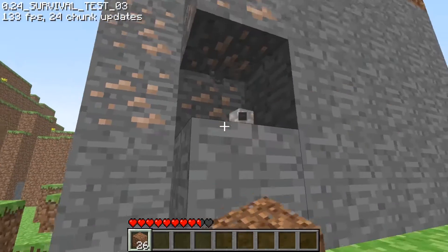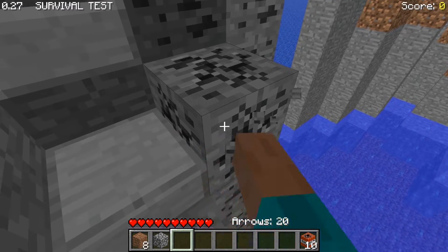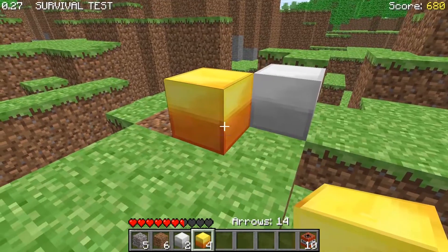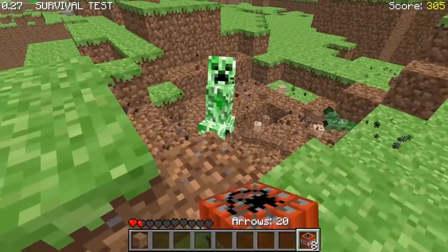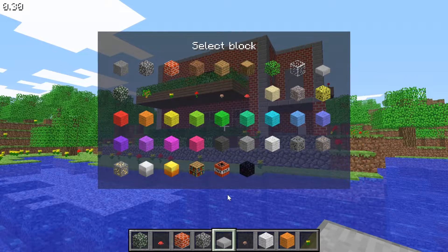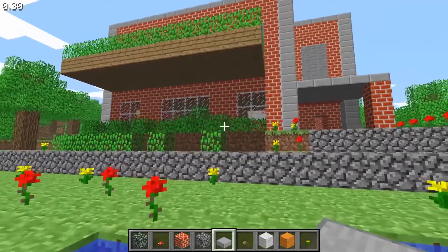During Survival Test, Minecraft also started introducing us to ores that we would have to search and mine for — specifically coal, iron and gold. But as quickly as Survival Test came, it was gone. By version 0.30, we were back to creative mode with all of the mobs removed.